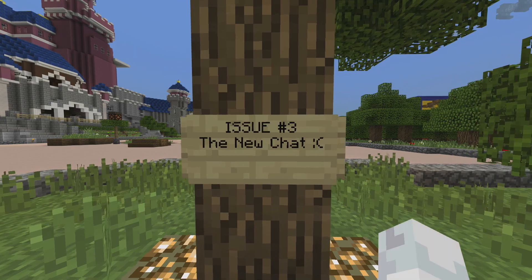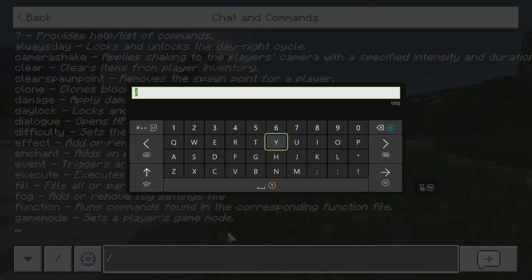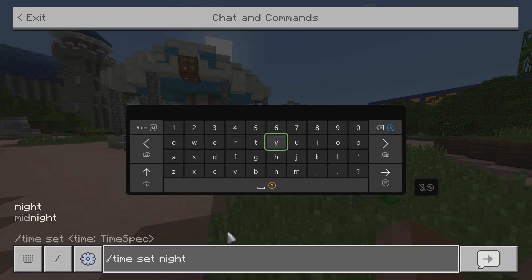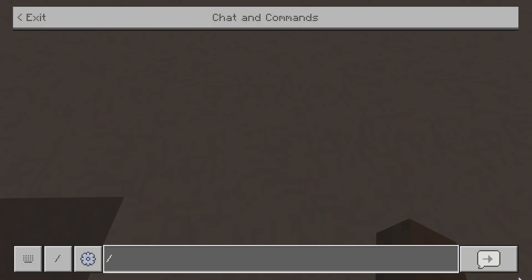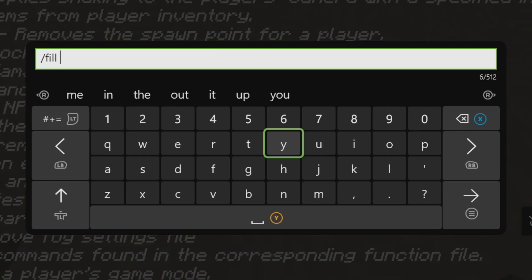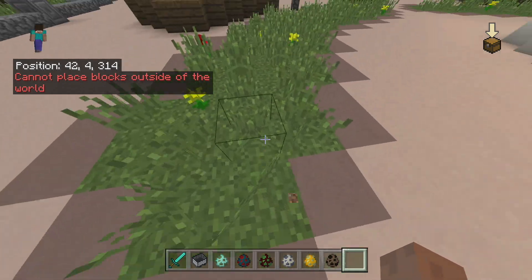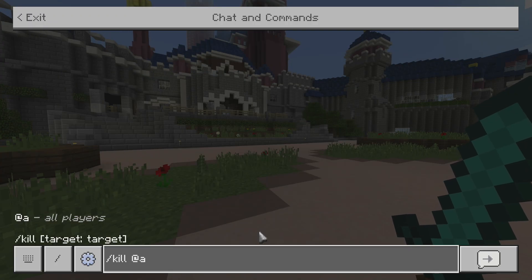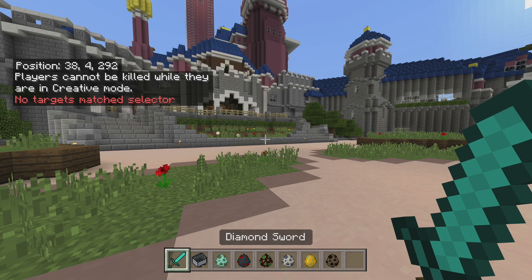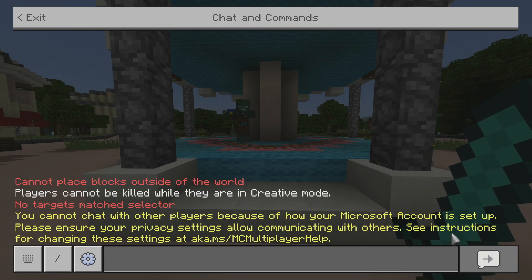Issue number three: the new chat system. This is by far the biggest complaint since the October 5th performance update. Since the new version of Minecraft, the chat has been way more clunky, and they basically added more steps to what should be the simple process of sending a chat. For example, to type the slash fill command, you pull up the chat, press on the chat bar, and the tab feature to autofill commands doesn't work anymore. Then you input your command, press enter, and still have to go press the send button — a double enter. A process that was once about three steps became five or six. Less convenient — which pretty much sums up the October 5th update.